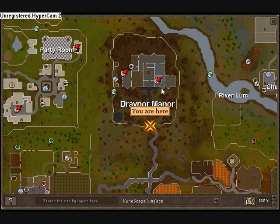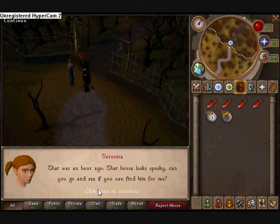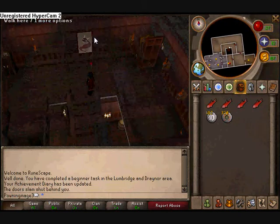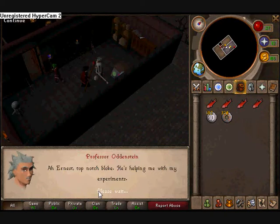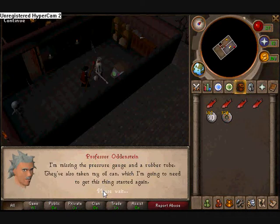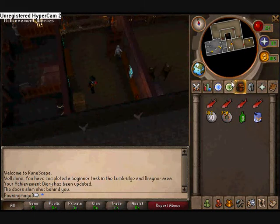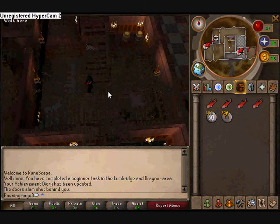Here you have Drannor Manor. Just go down the stairs. In the room you will find some fish food. Then go down and get the poison. I already got it here because I did it in the wrong way — I took the poison first.